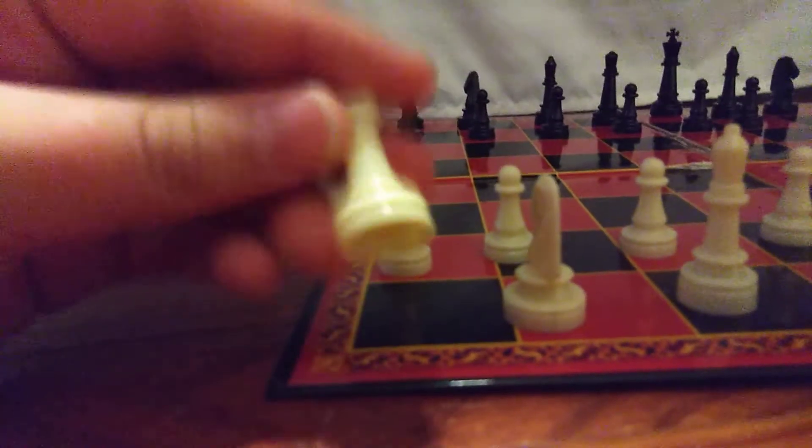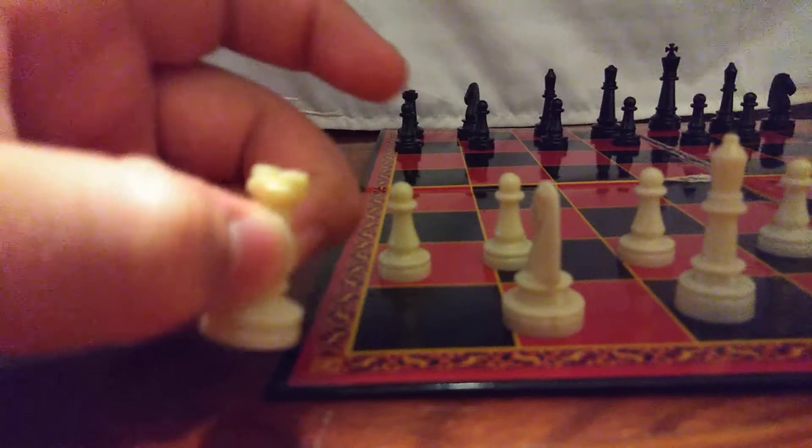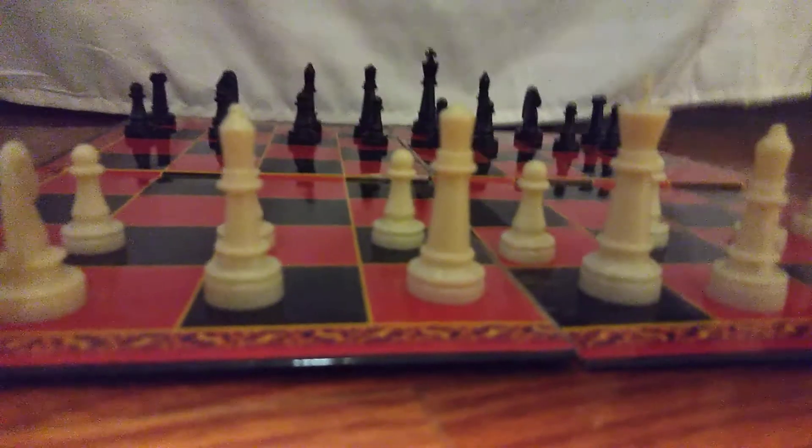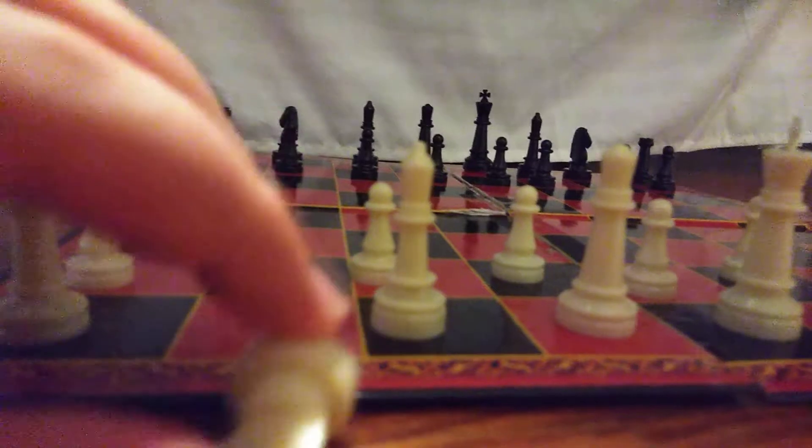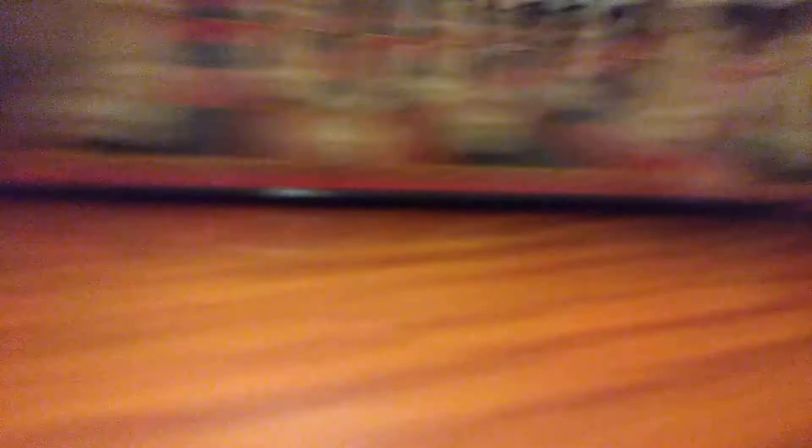Okay, this is called a rook — or some people call it a tower — and it goes on the corner. This is the knight. People call it the horse, but it's really called a knight. It's the shape of a horse.